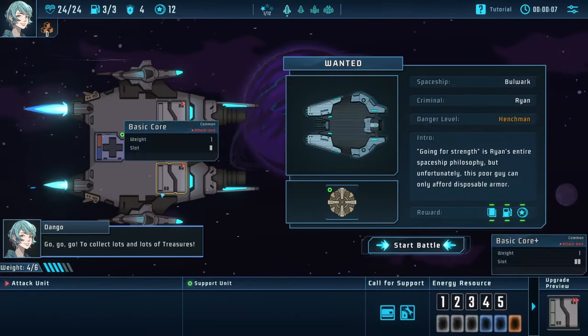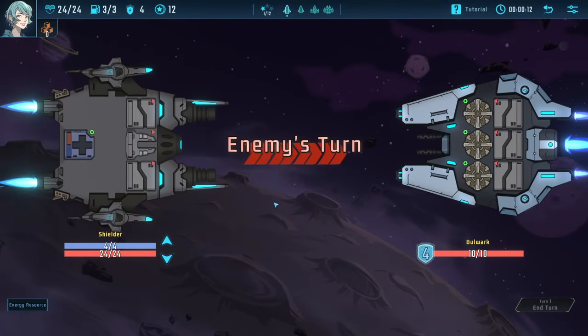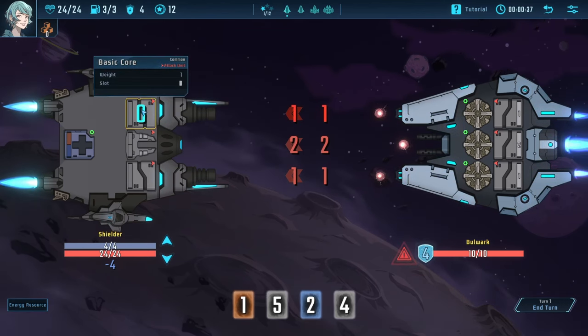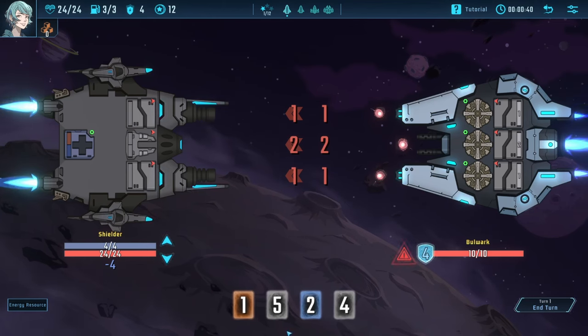Similar to Cobalt Core, there is a positional kind of strategy in that you have different weapons on different lanes that are shooting at the enemy ship, and you can move your ship to basically switch lanes. Where this game differs though is in how you employ the damage. We don't have cards with mechanics — what we have are different components that have mechanics, and then we have energy that we can deploy to those different modules, and then they do the legwork.